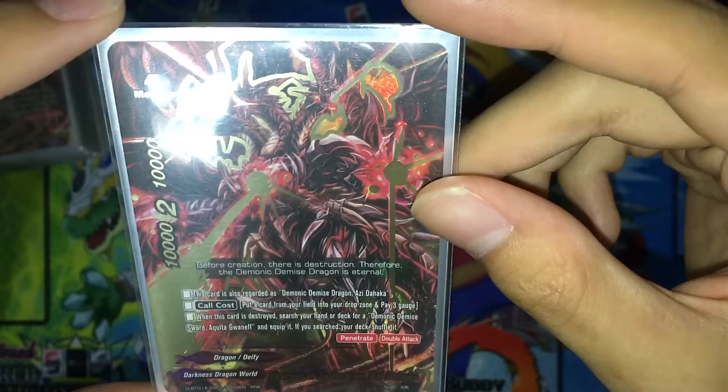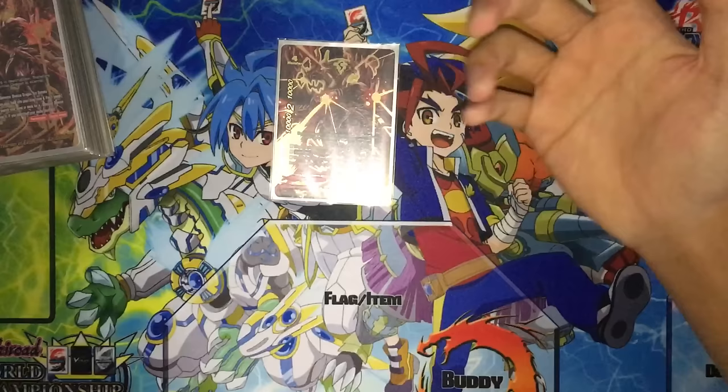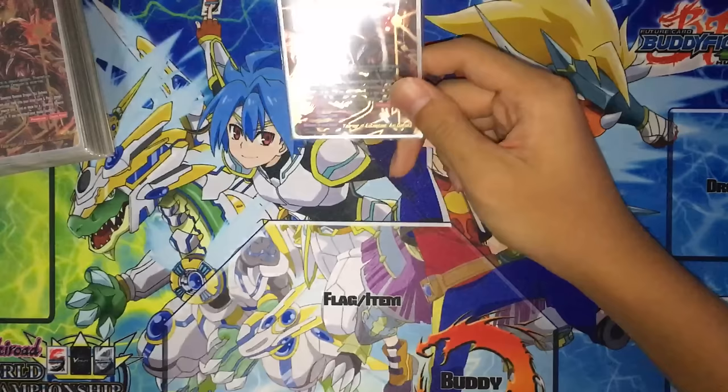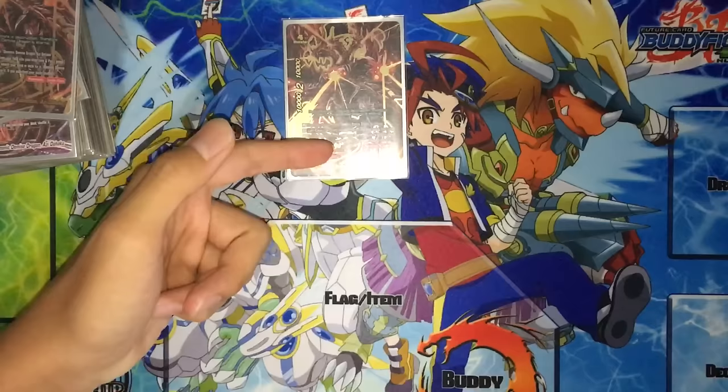Put a card from your field into your drop zone and pay 3 gauge. When this card is destroyed, search your deck or your hand for the weapon and equip it. If you search your deck, shuffle it. Strong stats and the weapon is borderline OP. What makes this card really good is the weapon. However, one thing bad about it is that it's a size 4, so it requires multiple conditions to be called.